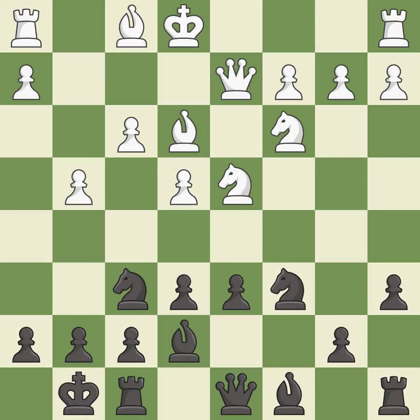Castling gets the king to a safer square, out of the center of the board, while also developing a rook.